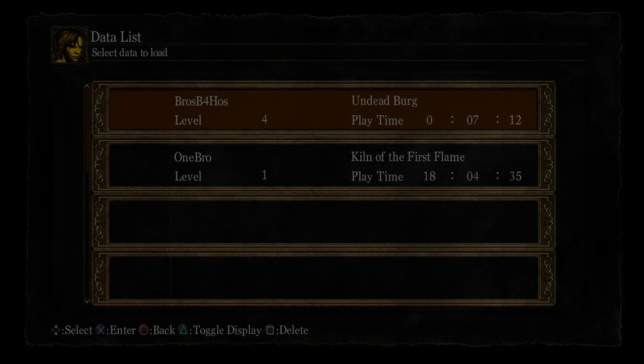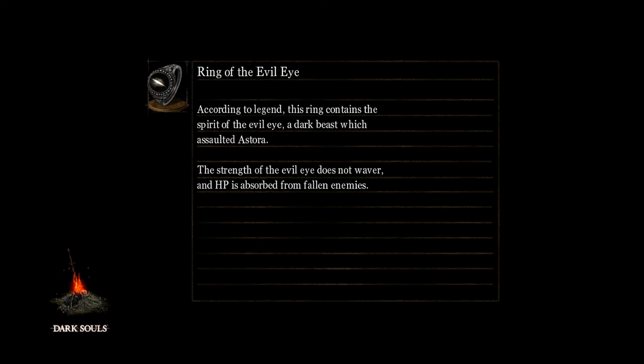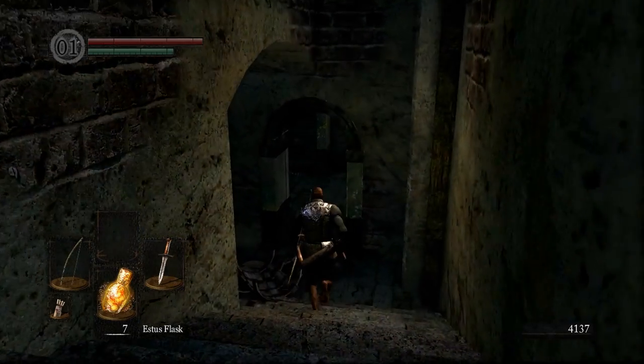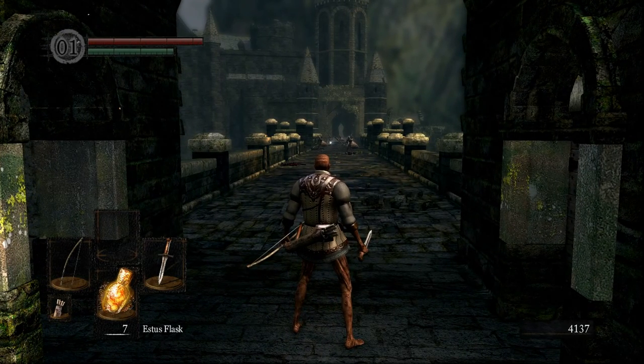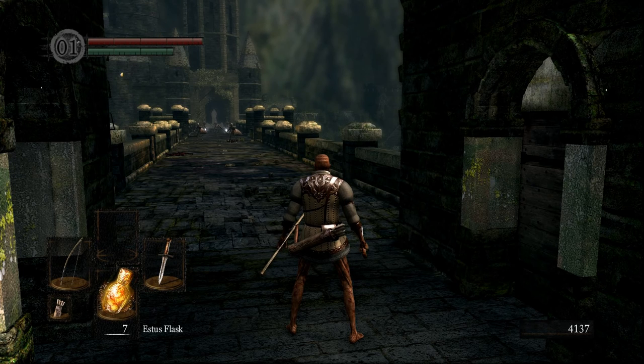Hi everyone. Welcome to a video tutorial on the drake tail cut. I'm doing this on a run I'm working on at the moment with a friend of mine called Asland. I've been working really hard to try and get this consistent. This is the drake tail cut to get the drake sword after the Taurus Demon. I find this to be the most problematic segment of the start of the run, so I've done my best to find a really consistent, easy way to do it so that you can do it pretty much every time.